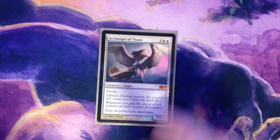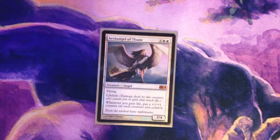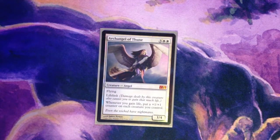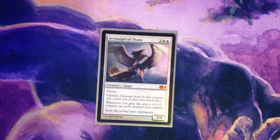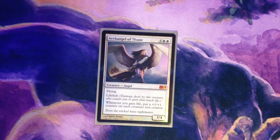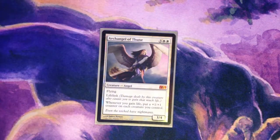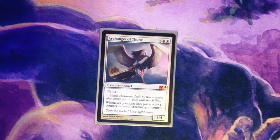First up is Archangel of Thune — by far the most valuable creature in the entire deck. The strategy all revolves around her and cards just like her. Every time we gain a life, we get a +1/+1 counter on our entire team. That is some sweet juice that we want to take full advantage of. She's definitely the queen here, and we've got some sneaky stuff in our toolbox to help protect her and ensure she stays on the field.